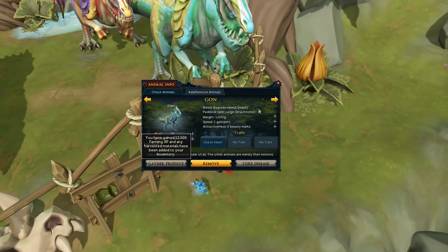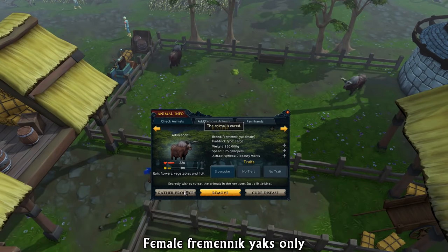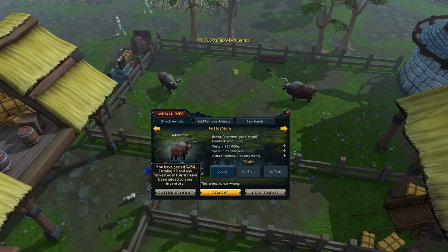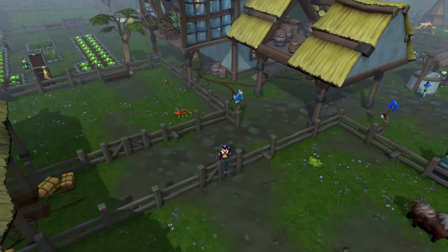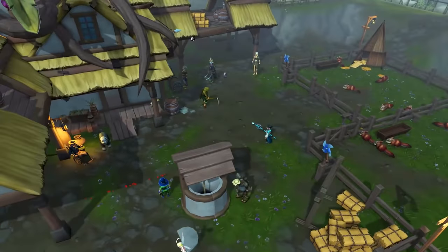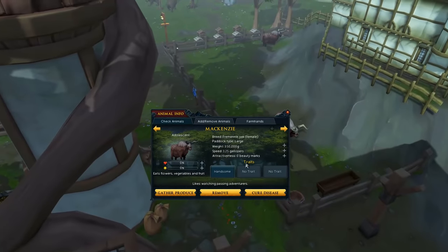You can do the same with Yaks — the female Yaks are the only ones that give you yak milk, which you can sell. This is used for super runecrafting potions and it's really good passive money. You just need a breeding pair, keep them healthy, keep them breeding, put the babies in another pen, grow the females, gather the produce, sell them for beans, and repeat.